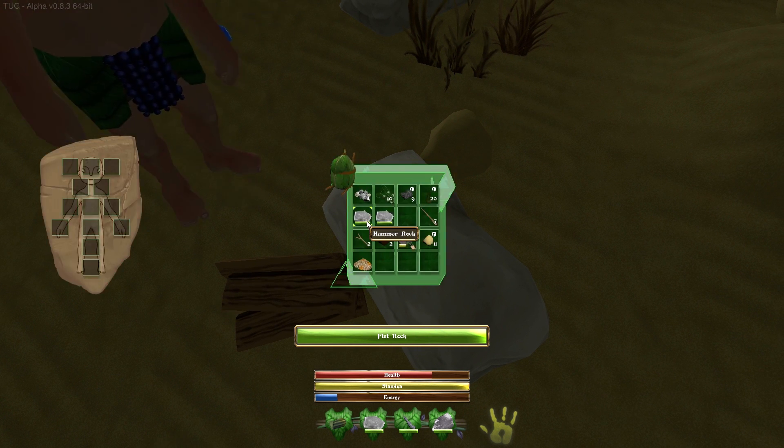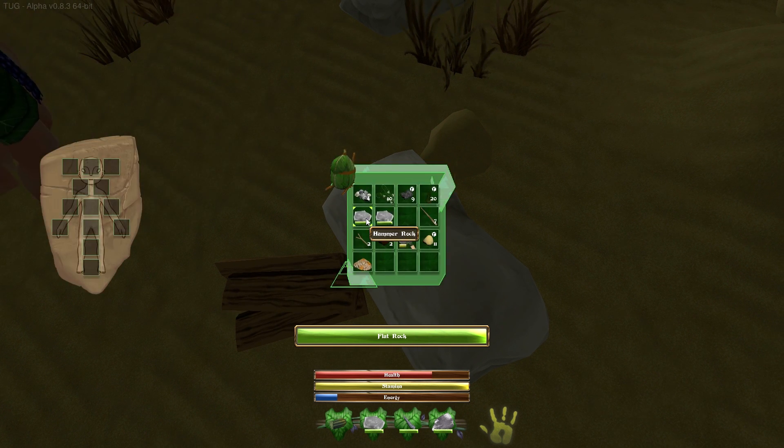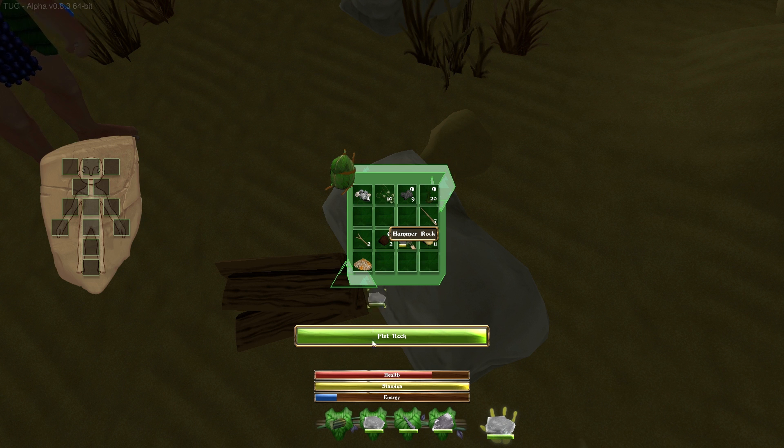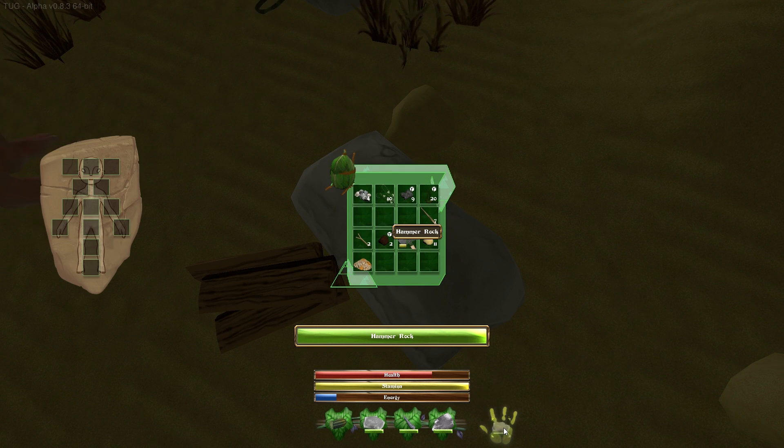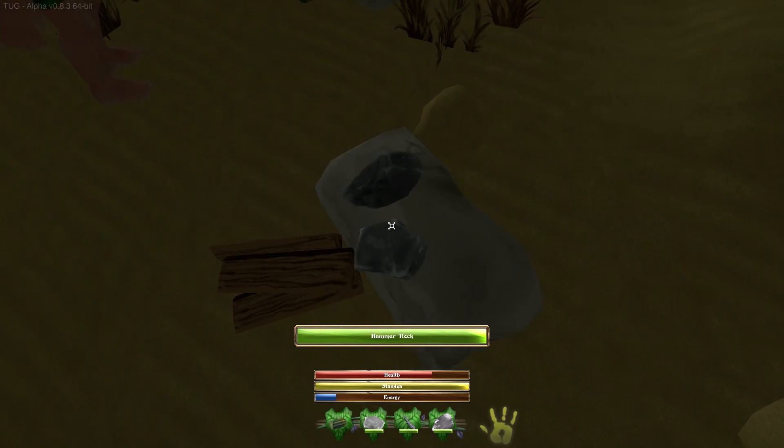It's hard to put stuff on that flat rock. It sure is. So — six wood shafts, one vine, and one hammer rock, that's what you need. I'm making a campfire.